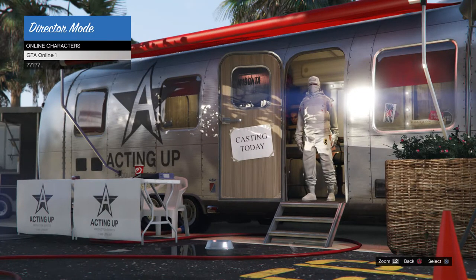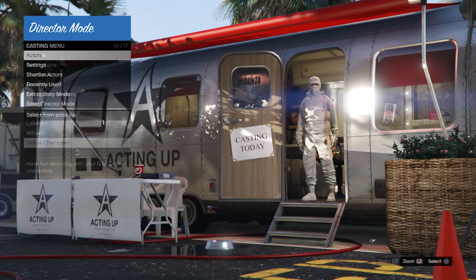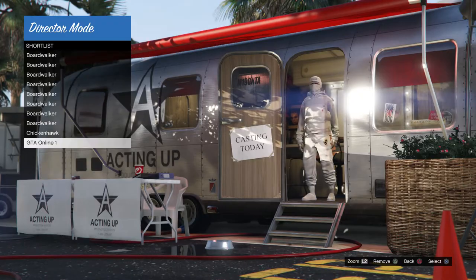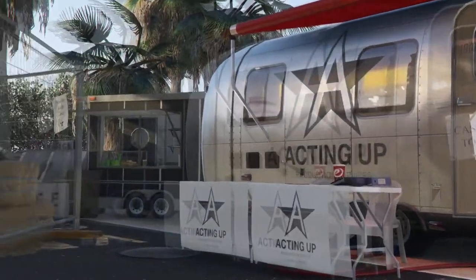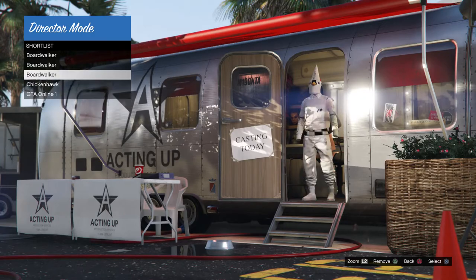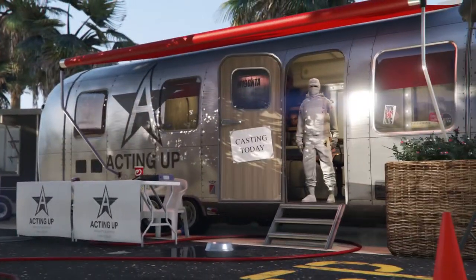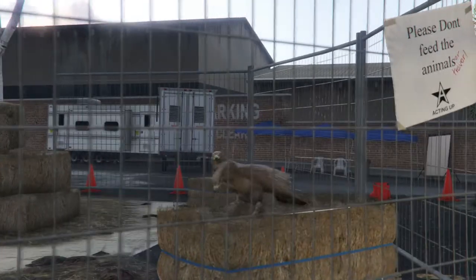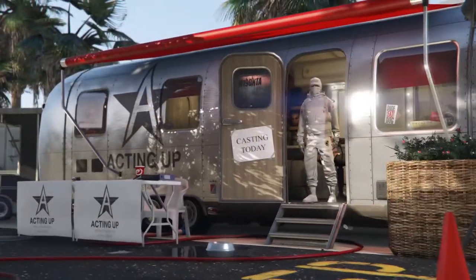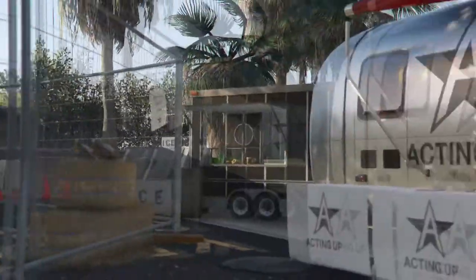I've been getting a glitch right there because my shortlist actors is completely full. The only shortlist actors you want in your shortlist is actually only two: the online character and the bird. If you've got any more, I recommend deleting them all right now, otherwise this glitch won't work. Go ahead and click triangle or Y — whatever console you're on — to delete all the shortlist actors. From there, hold down on your left analog stick. I recommend putting an elastic band around it later on in the gameplay.